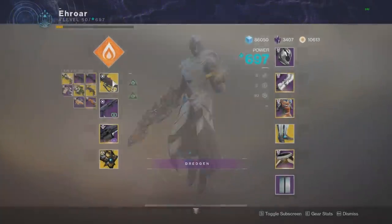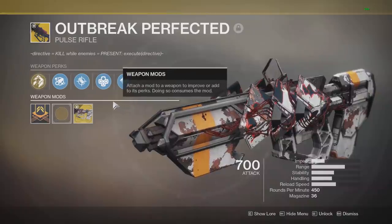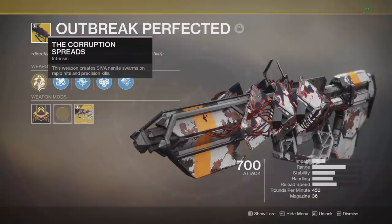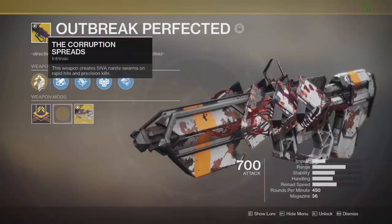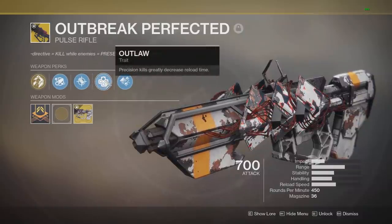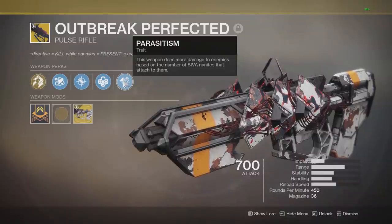Today we'll be going over the Outbreak Perfected from the new Zero Hour hidden quest line. It has three unique perks: the first one being this weapon creates SIVA nanite swarms on rapid hits and precision kills, then it also has Outlaw, and finally this weapon does more damage to enemies based on the number of SIVA nanites that are attached to them.